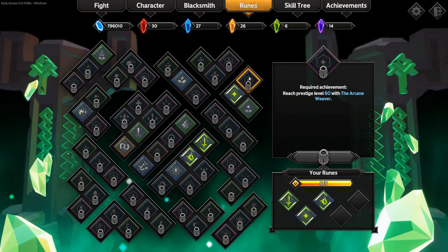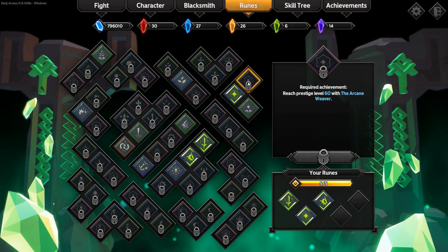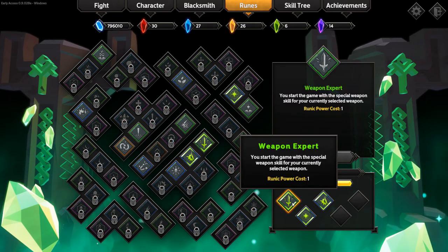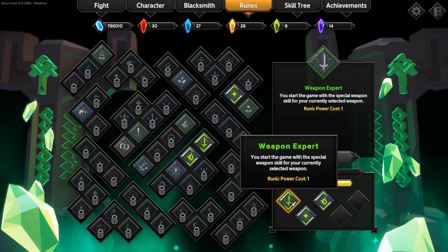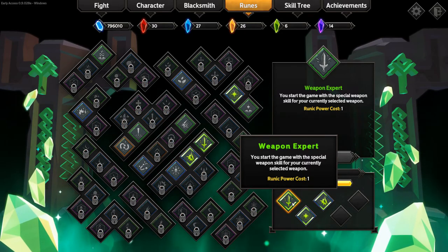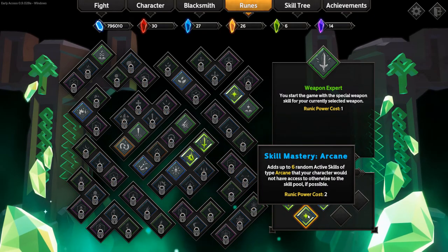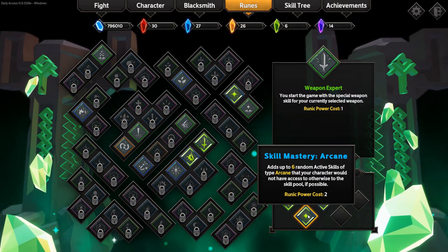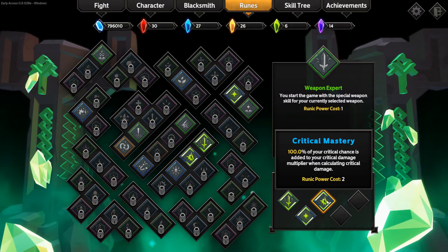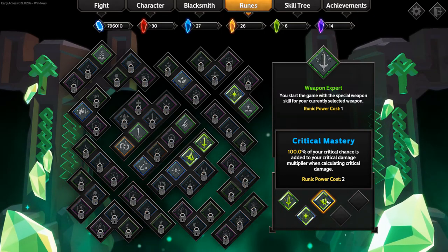When you complete specific achievements — usually hitting level 30, level 60, or doing something special with your character — you earn special runes. The ones I have selected are Weapons Expert, giving an additional ability at the start of the game basically doubling your DPS; Skill Mastery Arcane, giving six random active skill types normally unavailable; and Critical Mastery, which adds 100% of your critical chance to your critical damage multiplier when calculating critical damage.